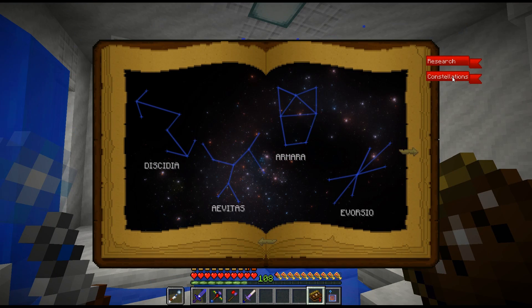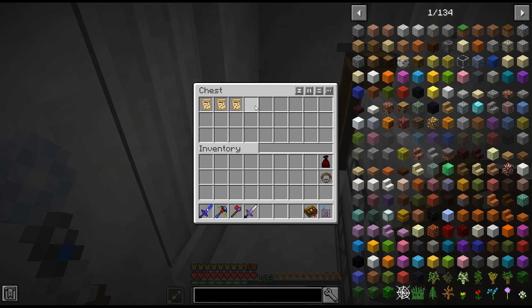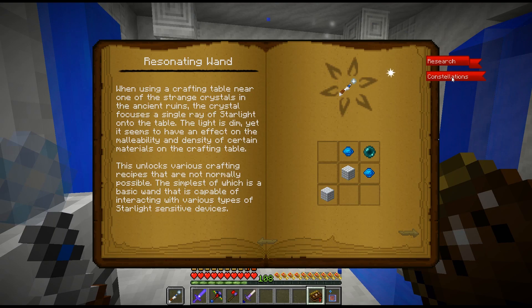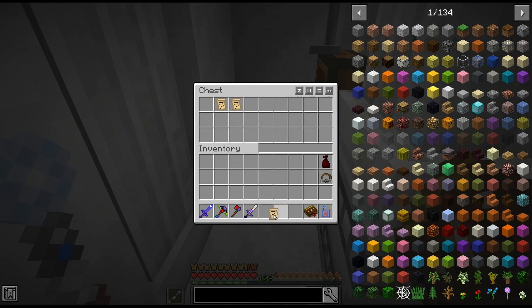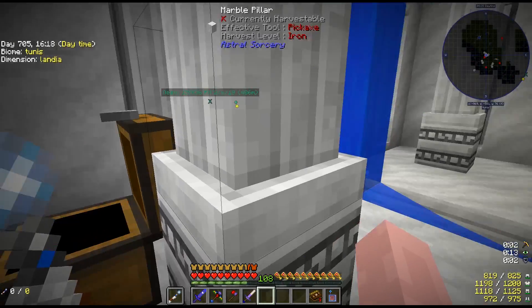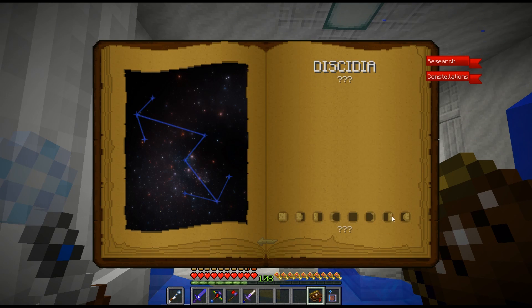I'm back in Landia waiting for night to fall so I can use my resonating wand. I want to go over the Constellations tab: whenever you find a constellation paper — and if you've been playing the pack a while you've undoubtedly gotten them in loot bags — it will immediately populate the constellations tab. Before you get into Astral Sorcery you'll only unlock five, so any other papers you find will always say 'there is nothing here.'